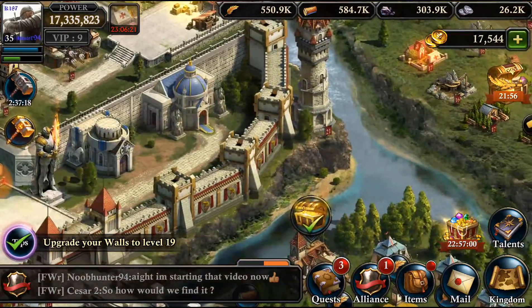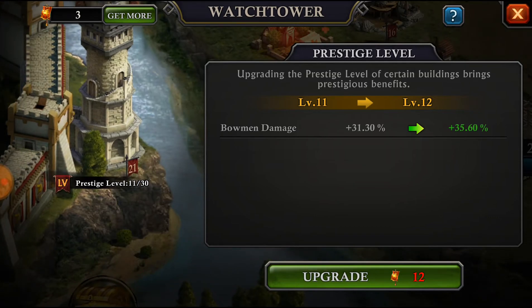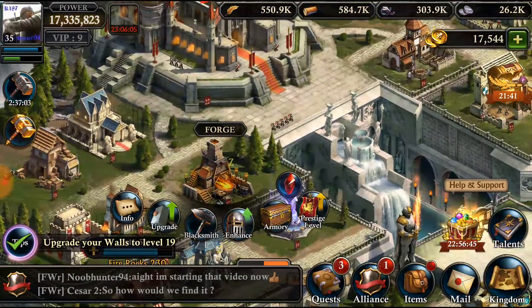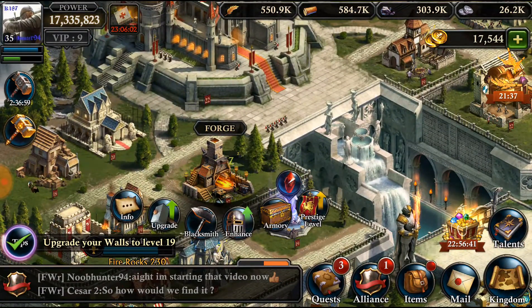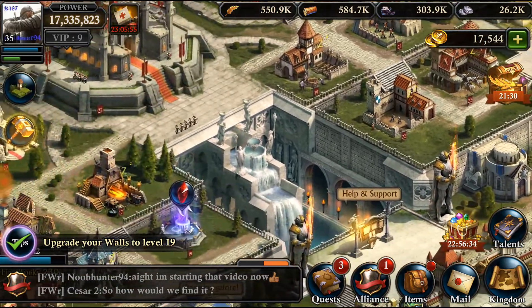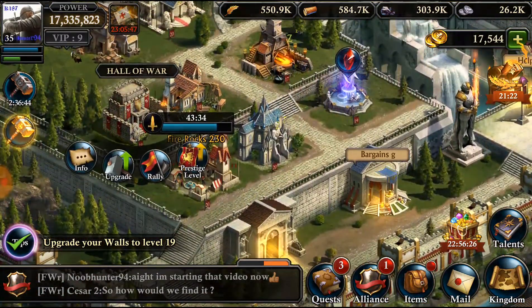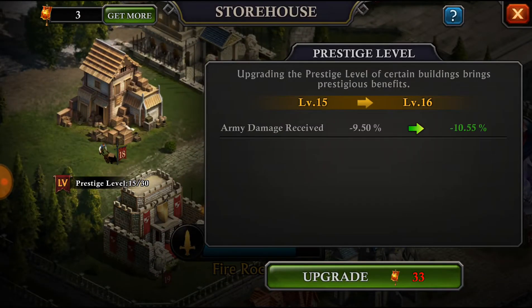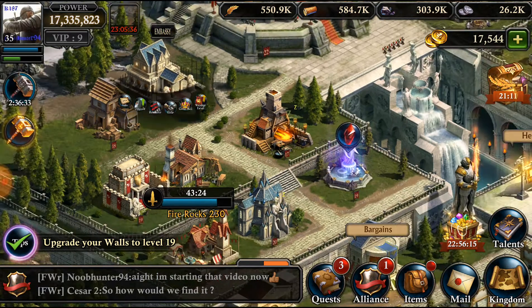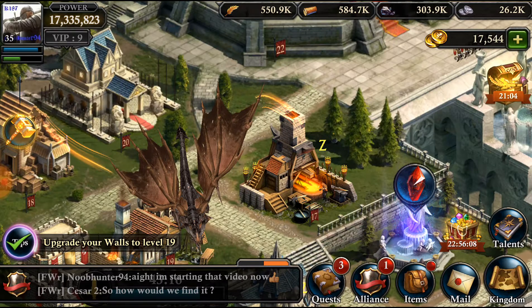Another really important banner building is the watchtower, which boosts bowman damage. Your bowmen do the most damage of all your troops, so you want their damage up. The reason the forge infantry damage upgrade is less important is that infantry don't do a lot of damage — they're more of a meat shield. You want to have a lot of infantry because they die before your archers, and the more infantry you have absorbing damage, the more damage your archers can deal. So prioritize the watchtower and the hall of war as the two most important banner buildings. The embassy gives cavalry damage, which is also really good.